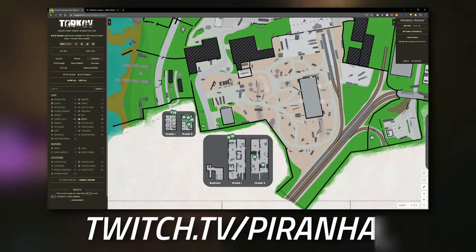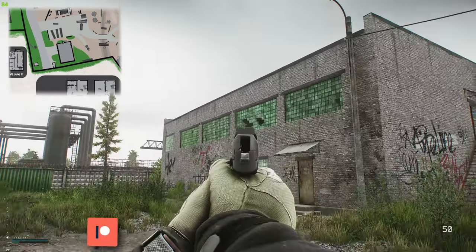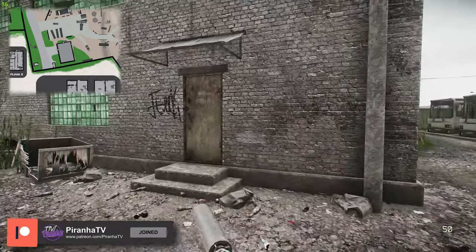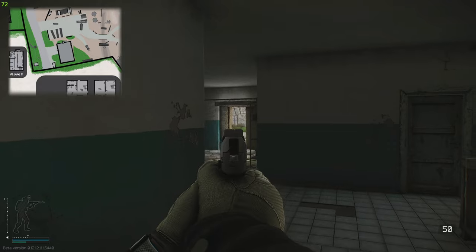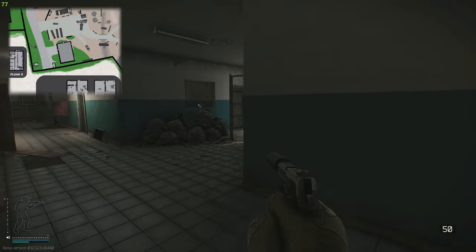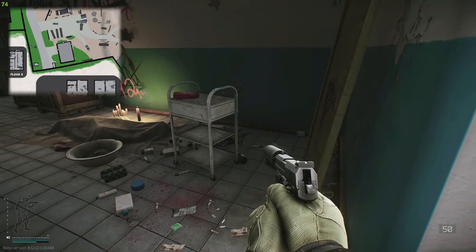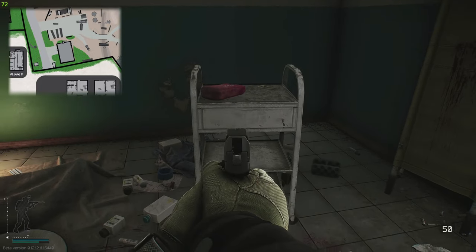So we are in raid. This here is Crack House and over there is the Fortress. Entering through Crack House on the Fortress side — just a heads up: if that door is closed, that means someone's been here, and if this door is open, that also means someone has been here.